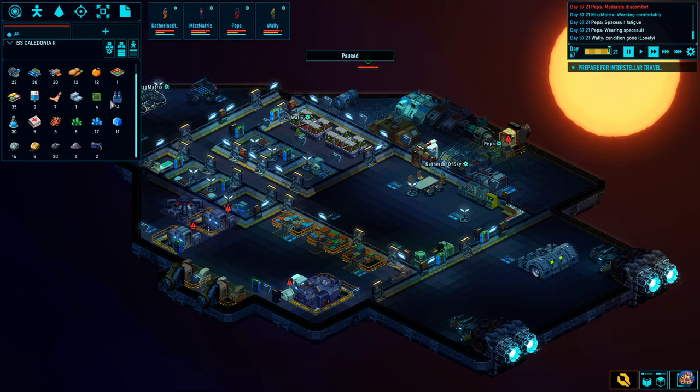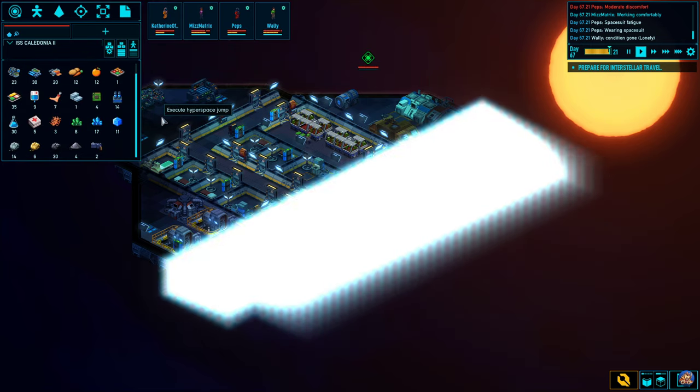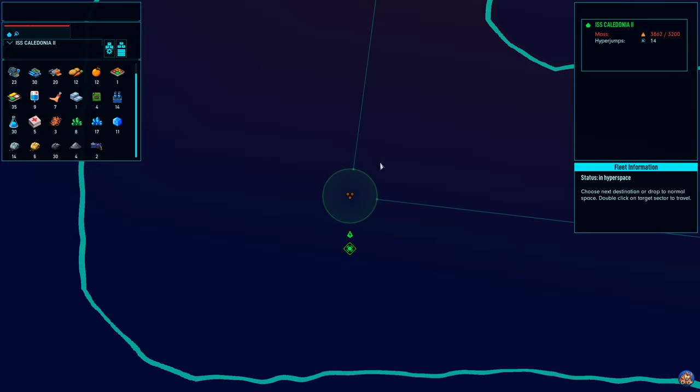Welcome back to Space Haven. In the last episode we mined this system free of Hyperium, Energium, Carbon, and Ice. We also finished with the Derelict that we had in the previous system. So it's time to jump.